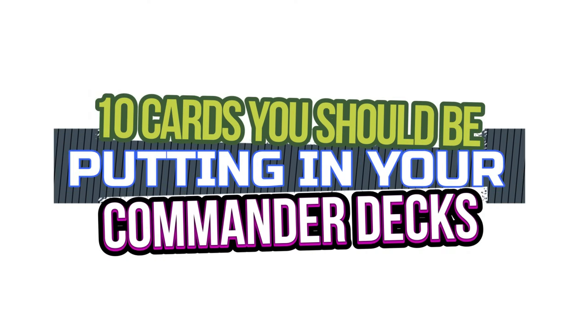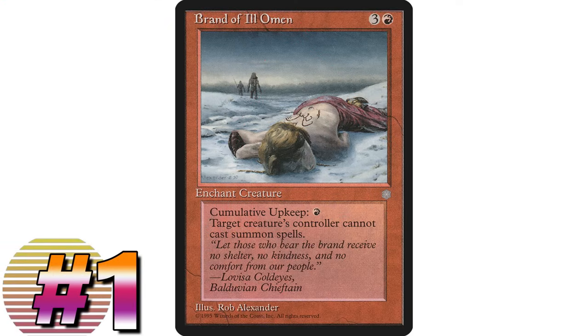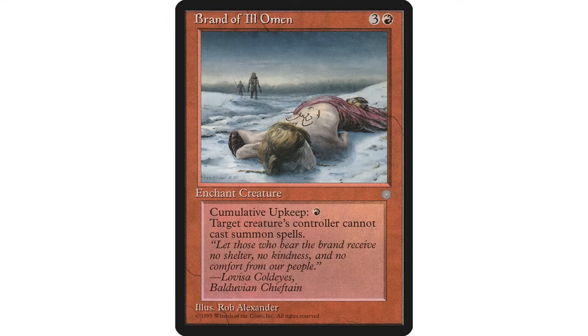Hopefully in this video you'll make some discoveries as well with the cards I'm mentioning that might fit in your decks. My first suggestion is Brand of Ill Omen - a very unique card. It's three and a red enchantment aura that enchants a creature and has cumulative upkeep of one red mana.